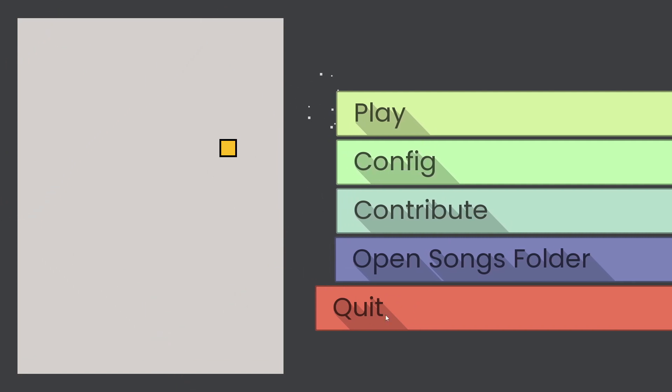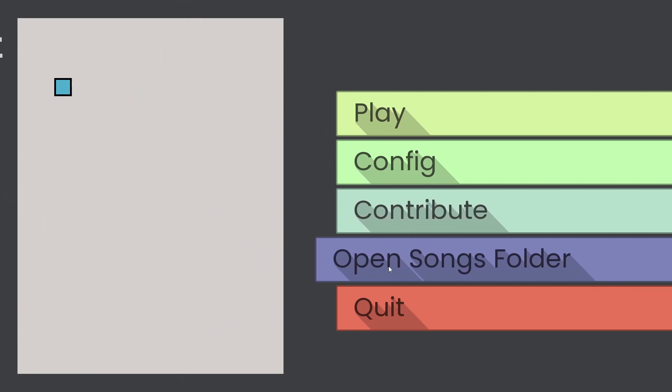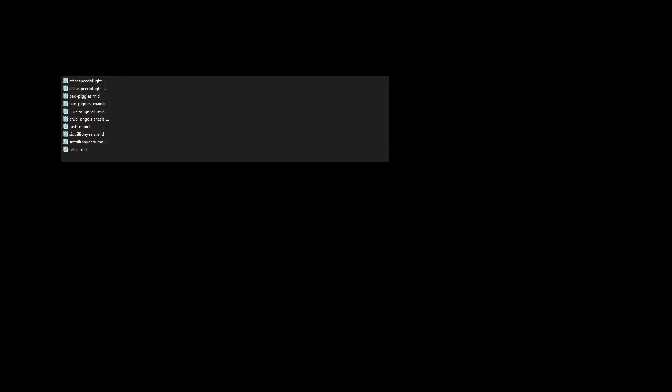So we have this thing and we have this menu. There are five options. This one is 'contribute' — I feel like it's obvious, just go to the GitHub page. This one, you can open the songs folder and place more songs in, so I can just open the songs folder.